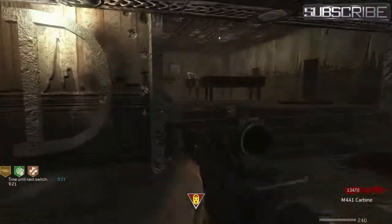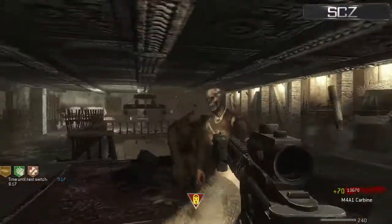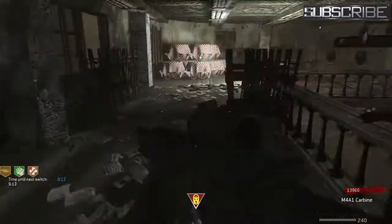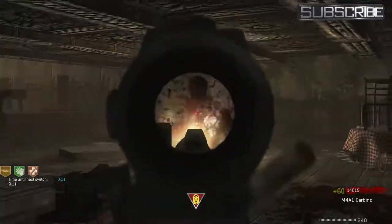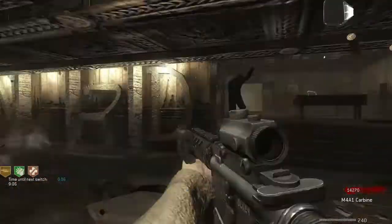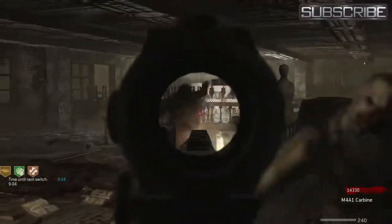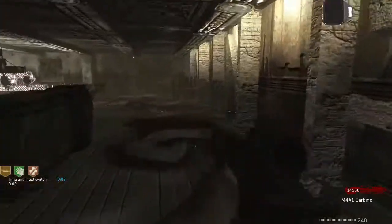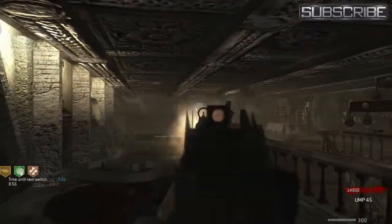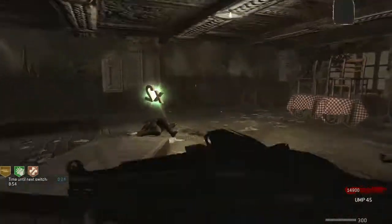Alright we've got 9 minutes to survive still. I don't think you get quick revive either. This is getting scary. Oh I'm trying to reload but I've got Terminator - derp! Alright we got this, we got this. 9 minutes remaining. Alright my Terminator's run out and my quick foot. Oh we got the UMP. I lagged the UMP - double points.